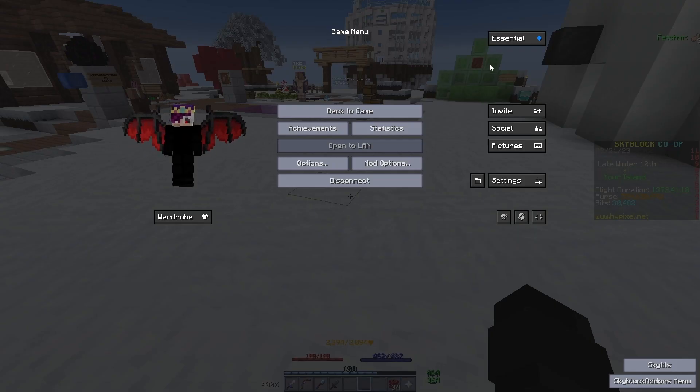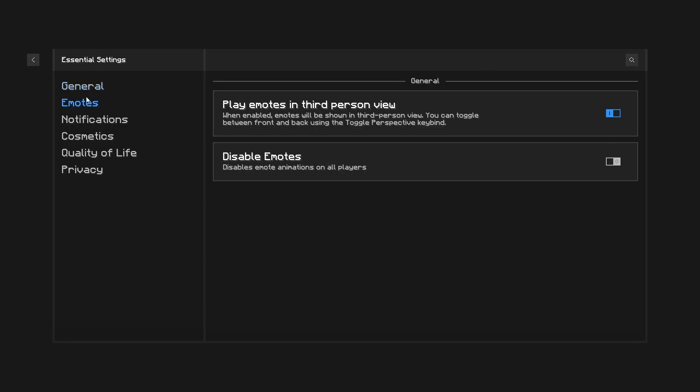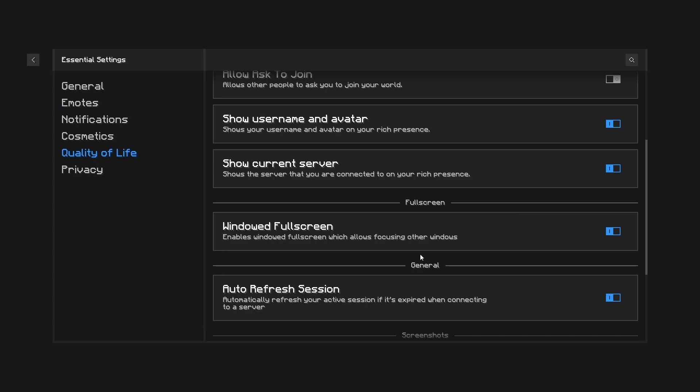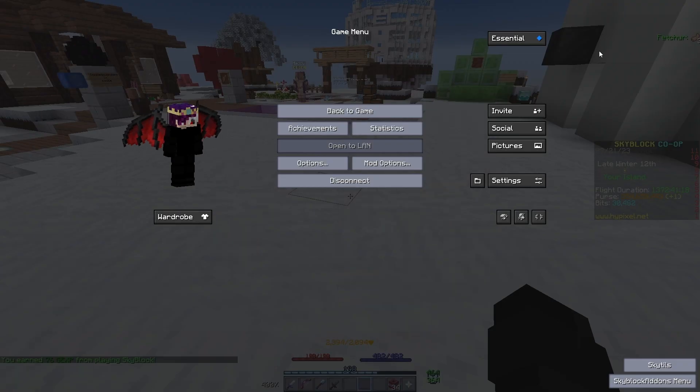The first real mod I'll be going over is Essentials. Essentials doesn't really have much, but it has some quality of life things. It also has plenty of cosmetics and emotes, kind of like other clients. If you don't like them on, you can always turn all of that off. I personally like the windowed fullscreen option so I can transfer between my monitors with ease. And that's pretty much it for Essentials.